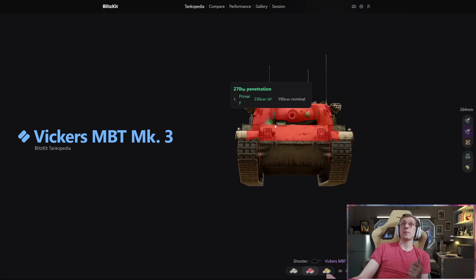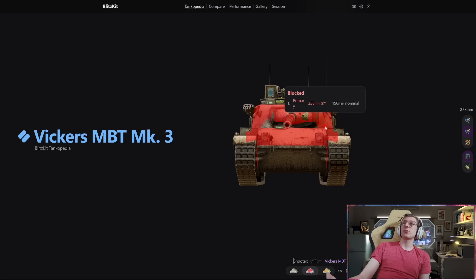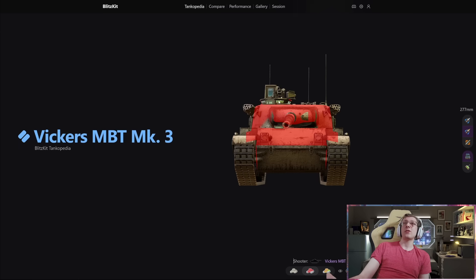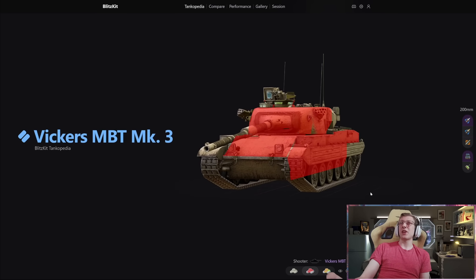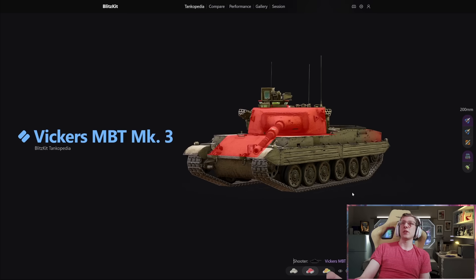Now the turret does have some weak spots — 230 mils thick underneath the gun mantlet in some spots, but the mantlet itself is about 270 to 300, so you're going to have to load gold to really cut through that. The turret cheeks — yes, you read that right — 386 and 324. This part is 320. It does have a hatch and the hatch is a weak spot. However, the upper plate and turret are absolutely insane in terms of protection. It doesn't even have bad side armor. This is a medium, and yet that's the level of side armor this thing's able to get — that's pretty dang stupid.